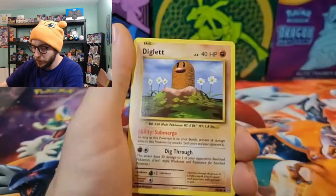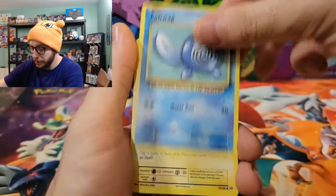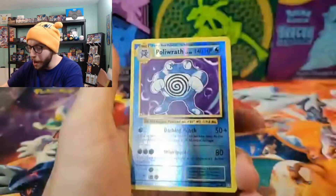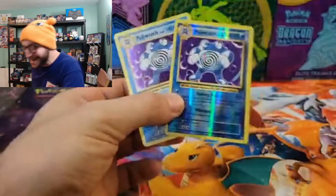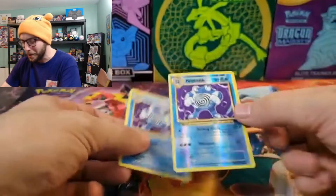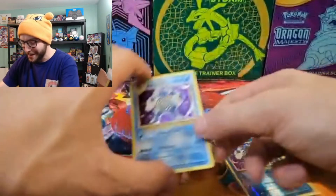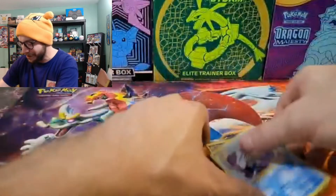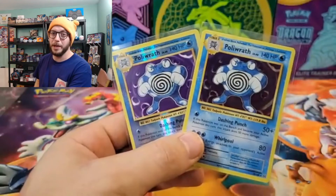Metapod, Diglett, a Caterpie, a Poliwag, a Pikachu, a Ponyta — and a reverse Poliwrath! I love Poliwrath. And we got a double pack — yes! We'll take it. That's awesome — we got the Poliwrath reverse and the Poliwrath holo in the same pack. That is a grade A pack to me, that's a beautiful pull. You cannot go wrong with that whatsoever. I would consider that to be last pack magic to the fullest extent.